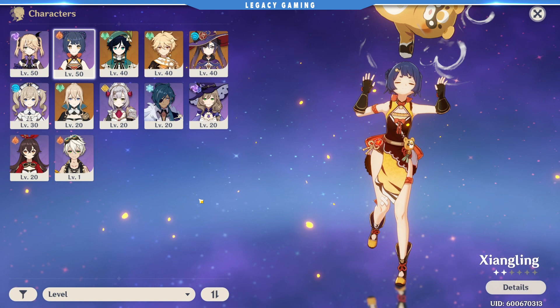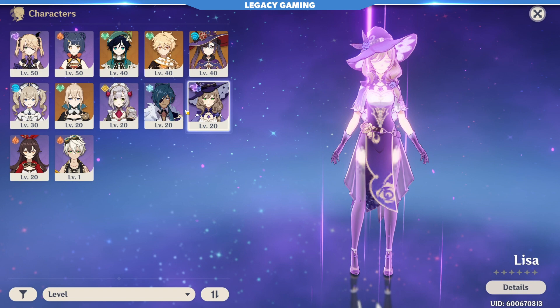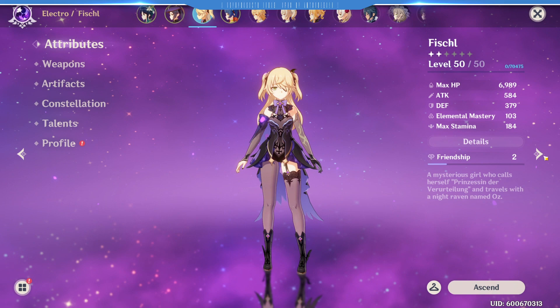Now we're going to dive a little deeper into progression tips, especially if you're free to play. Keep your focus on one or two characters in the beginning, and maybe a third later on. Upgrades are going to get expensive, and you may find yourself quickly running out of resources, resulting in your progression stagnating. Try to make sure you have one main damage dealer and one supporting style character early on that can carry your team through most of the content. Your main damage dealer should be your main investment and should be prioritized above all else.